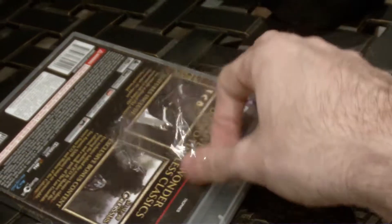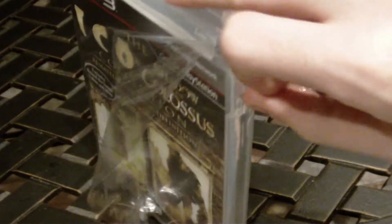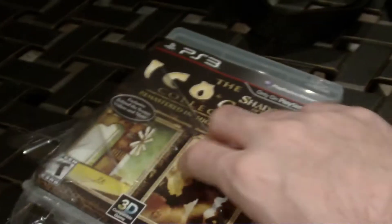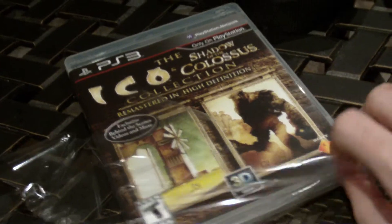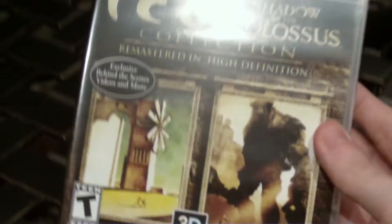It wasn't until a couple months ago when I spent the weekend with a friend who had these games as well as a bunch of other modern classics. We played them pretty much all weekend — Ico, Shadow of the Colossus, Silent Hill 2, and Eternal Darkness. They also got a chance to play some newer games like Alan Wake and God of War 3. It was a really fun weekend, one of my favorites. Based upon their heavy recommendation and my own experience playing those games, I had to pick this up.